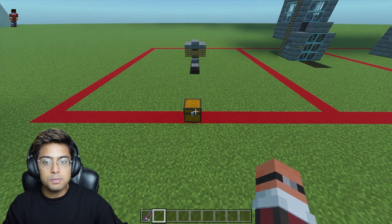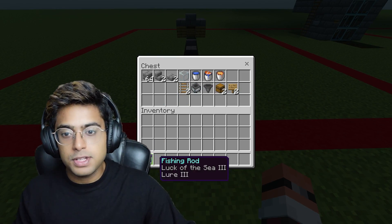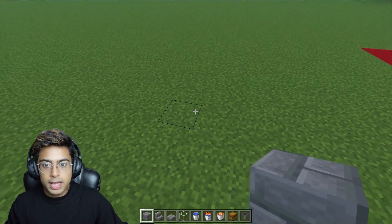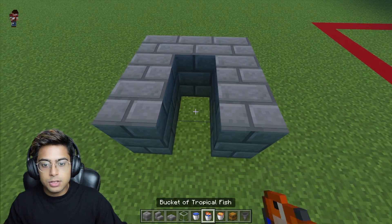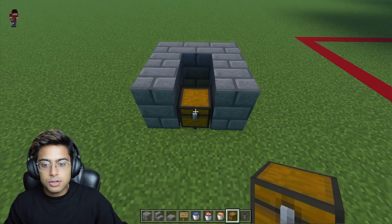In this chest I have all the materials you need in exact amounts. Go ahead and grab these materials and let's start building. Building this fish farm is going to be very easy. All you have to do is start by going ahead and placing 1, 2, 3, 4, 5, 6, and 7 blocks. Then you're going to place some slabs on top of it like this, and then place it just over here. Grab your two signboards.